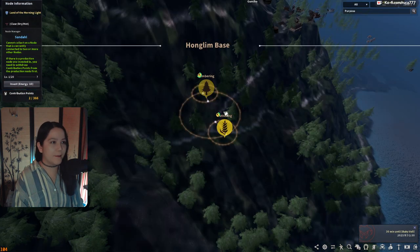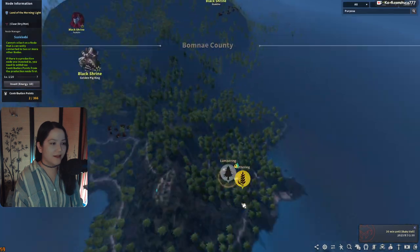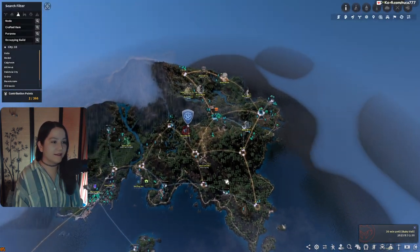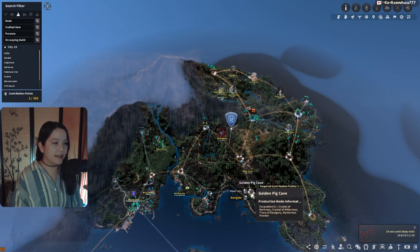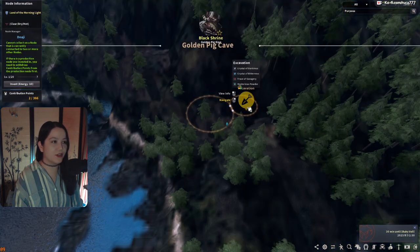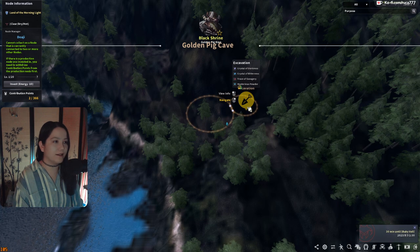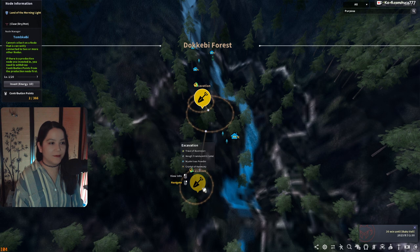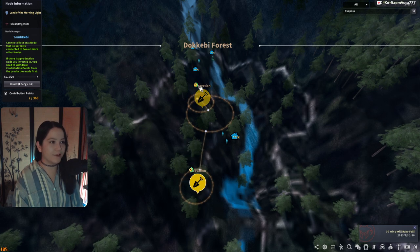We have Pine and Bracken — Bracken sells. There's another Bracken over here, and I'll eventually get this Pine. We have it connected down to get this Excavation node for Powder of Savagery. Crystals are a bonus if you want to mess with them. You need Dokkabi workers on these two nodes, unfortunately, because it's the Dokkabi Forest — it needs Dokkabi in order to function.